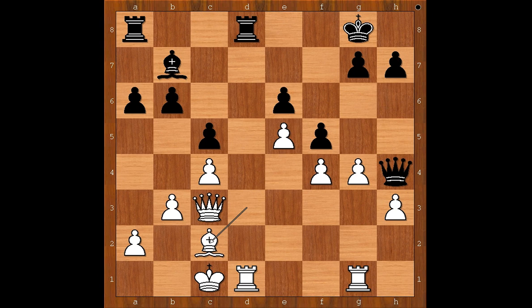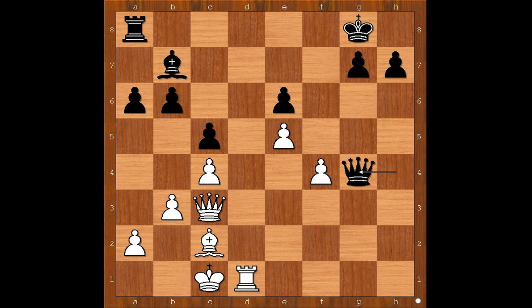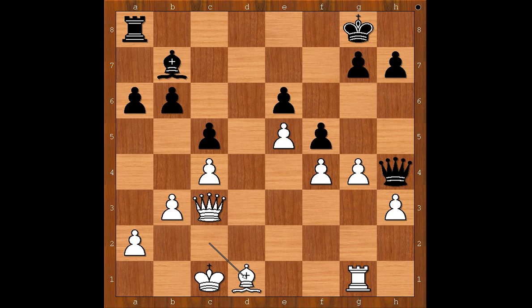Topalov played Bxc2. Rxd1 check, Bxd1. Perhaps Rxd1 was better, but Topalov didn't like this continuation. Then fxg4, hxg4, Qxg4, and black is a pawn up. But this is still better than the continuation in the game. Bxd1 was played.